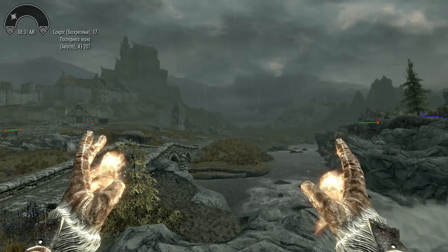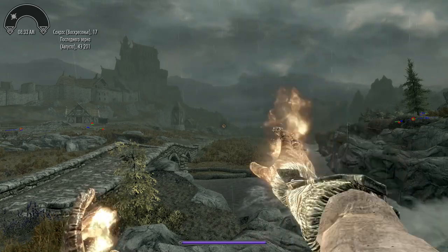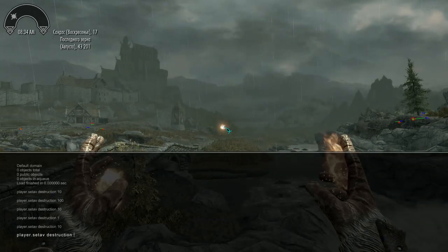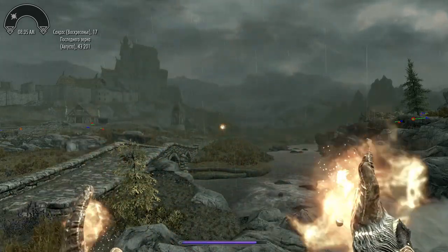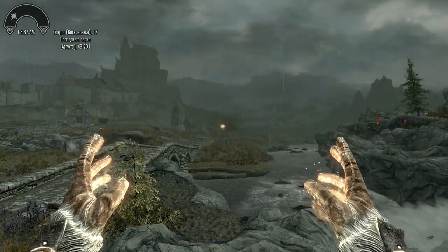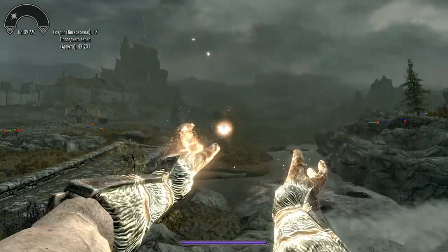The Charge Time Progression feature adjusts spell casting times. Experienced mages will cast spells faster than novices. When you first start the path of a mage, you'll cast slower than in vanilla. As you develop as a mage, your casting speed will increase. It depends on your maximum mana and skill in the relevant magic school. You can adjust this feature in the settings.